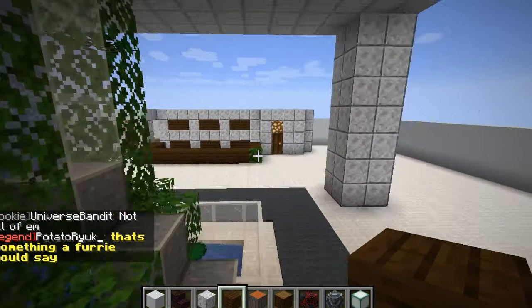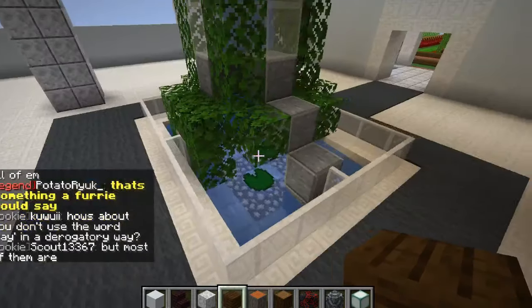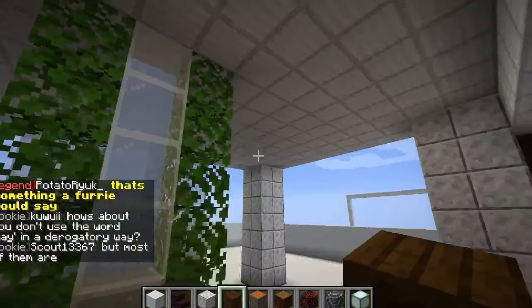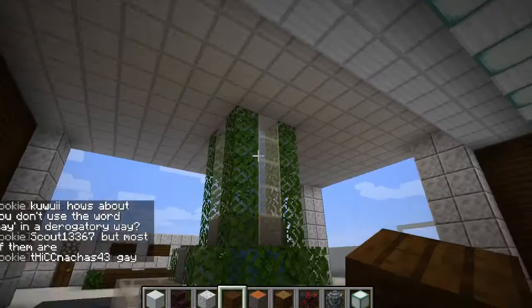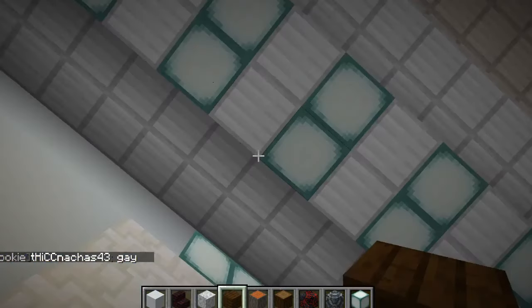This is like the little lobby area. We've just got a little fountain with some hedges, and lily pads, and water and stuff — obviously water because it's a fountain. But just for some beauty, we've got sea lanterns all around.